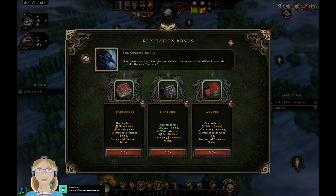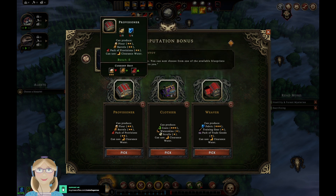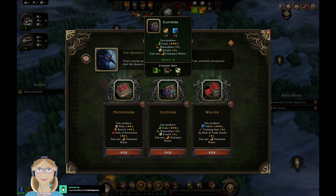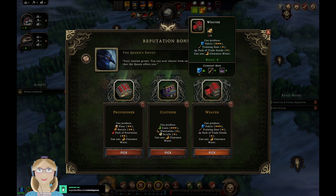I'm not sure which one to get. I'm going to go with the provisioner — or maybe the weaver because fabric sounds like it would be useful too. We'll go with the weaver because we do already have something that can make flour.